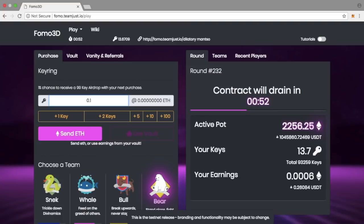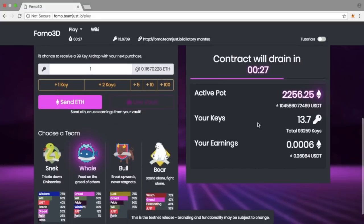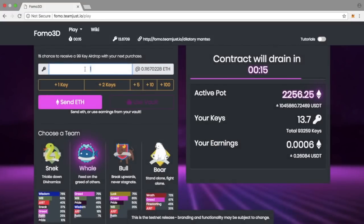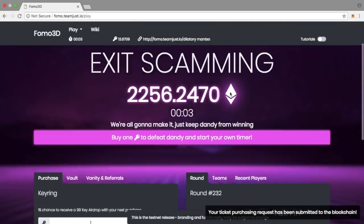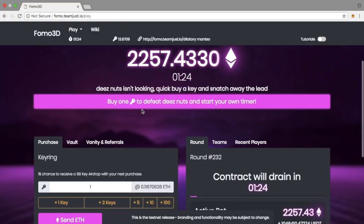When the real game launches, people will likely be less frivolous with their ETH than on the testnet where everyone received 10 free test ETH. With real money, people may be more apprehensive, which could mean rounds end quicker and the ICO phase becomes the best bet. Any ETH or dividends you earn go to your vault, which you can either withdraw back to your MetaMask wallet or use to reinvest by buying more keys.